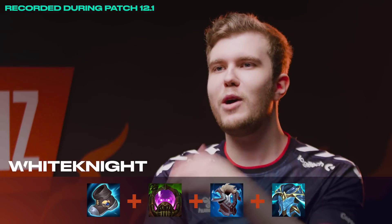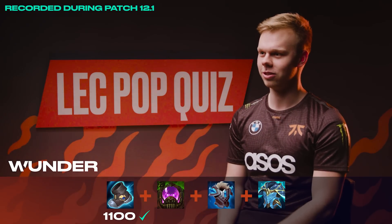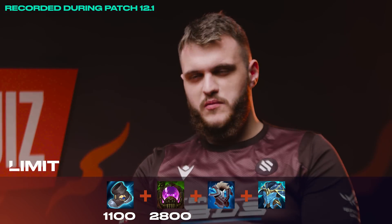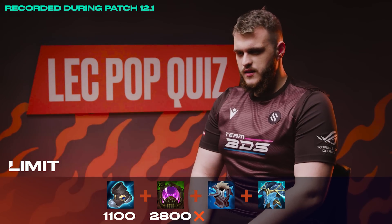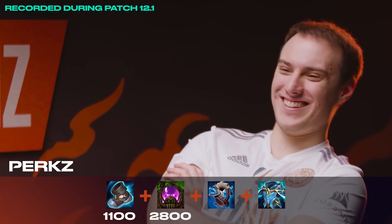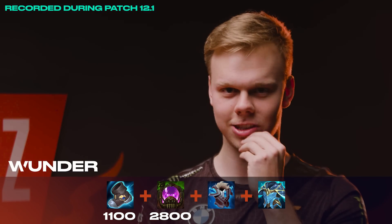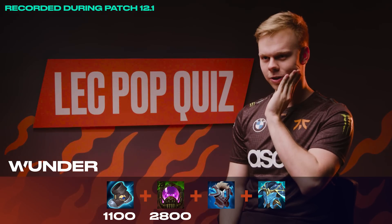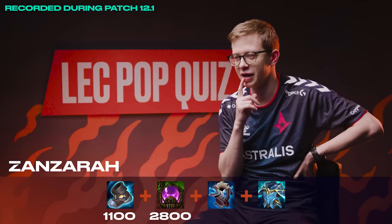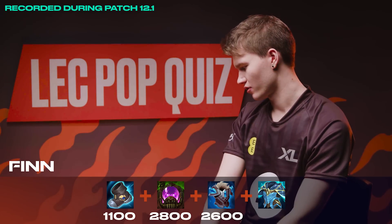Oh my god, there's a new item. Actually no, I bought this yesterday so I know exactly how much it costs. Mercs 1100. Mercs is 1.1k. Chemtank 2800, I'm pretty sure Chemtank is 2... I want to say 2.9. Chemtank 2800. This item — like I've never seen this icon before. It's a Fimbulwinter item, it's Kindle Gem and Ruby Crystal. I believe 1200 combined, or 1400 actually. Is it 3k? And the mana item 2800 I think. Fimbulwinter is 2.6k.